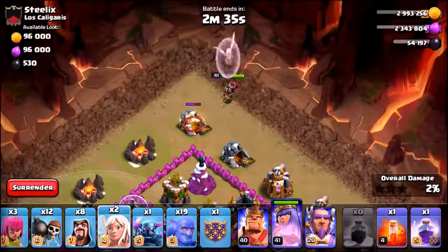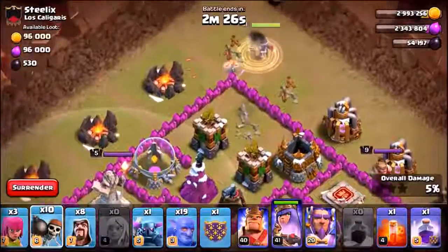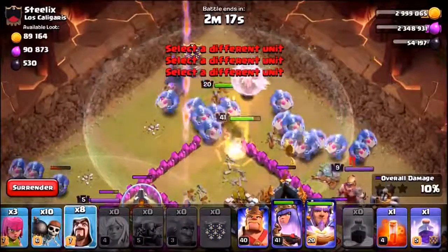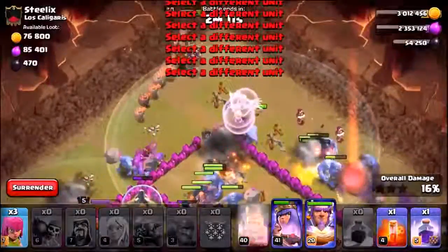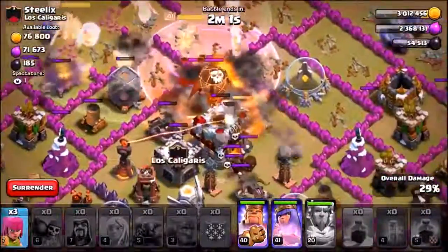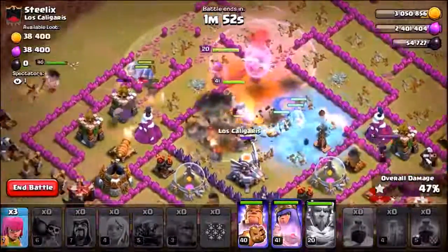So we've got 12 wall breakers. I don't know what's inside the clan castle, but I know for sure it's not a golem - I think it's valkyries. Here we go, we want the queen to do some damage. There goes the wizard tower. We're going to drop in those two wall breakers, they're going to open up the wall, drop a couple of bowlers, and the rest of the troops will funnel down into the center of the base. There go the wall breakers, and there goes the barbarian king. The rage spell is going down and the grand warden's ability has just been popped.